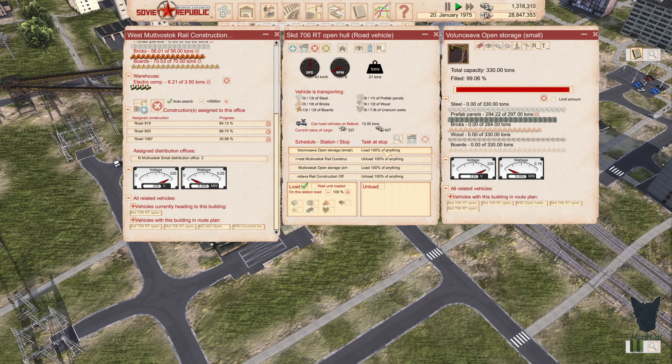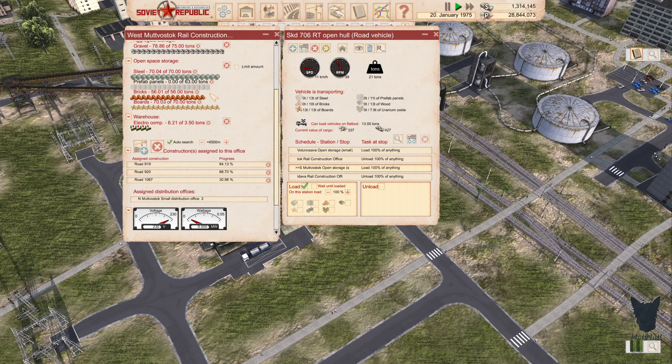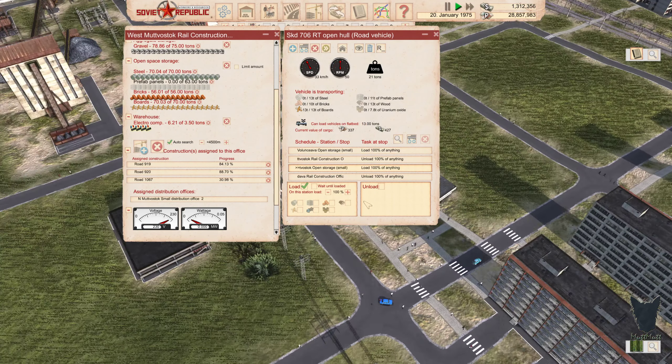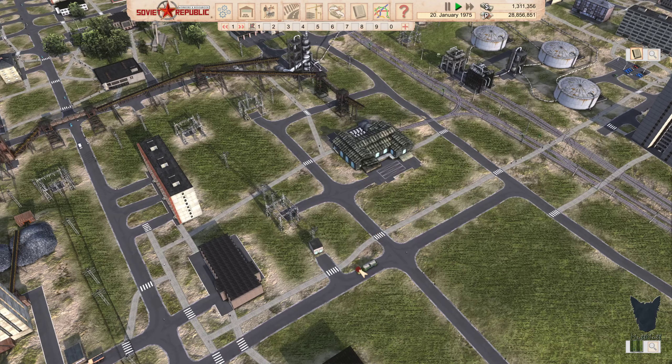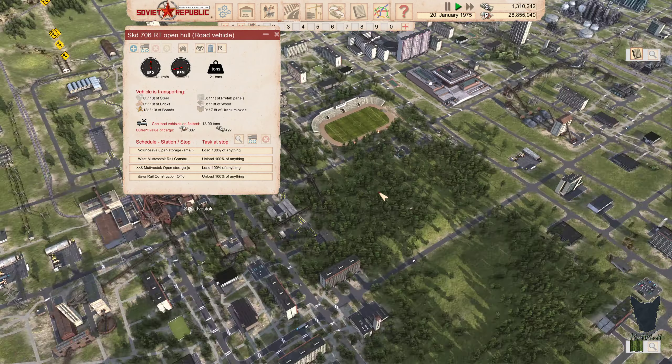Looks like he should be headed over there first. He's got 13 tons of boards on — where is he going with those boards? Unload, load — this truck is doing all of that. That's the reason why we've got a ton of boards and no prefab panels. Uh oh. That truck is loaded with boards — I messed up there. Where can I unload those boards?